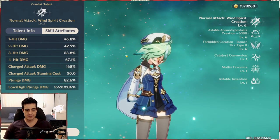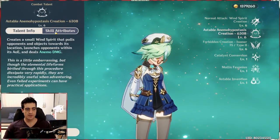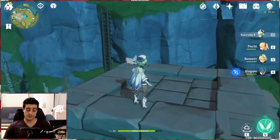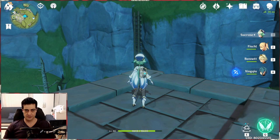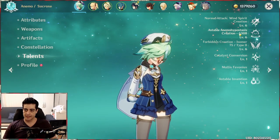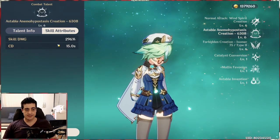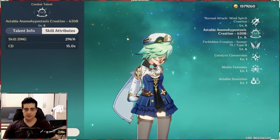Moving on to her E skill, Stable Anemo Hypostasis — it does some AoE Anemo damage with a pretty decent range. If you cast it right in the middle of two mobs on either side, you hit them both. The biggest problem with this skill is the 15-second cooldown. Considering that her auto attacks are weak, having an E skill you can only cast once every 15 seconds is pretty unfortunate. The damage is pretty decent at 296 percent.